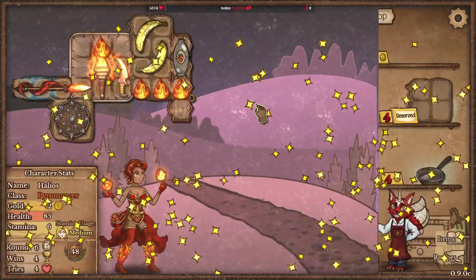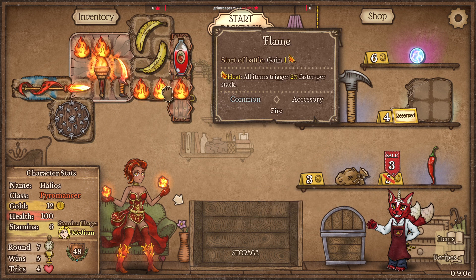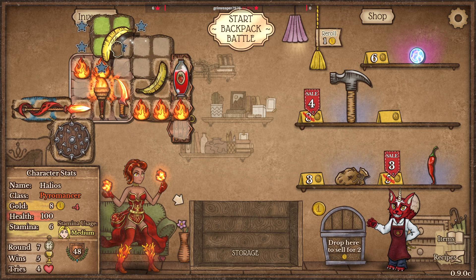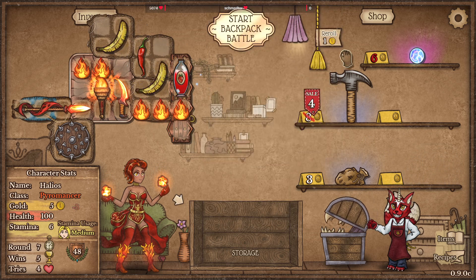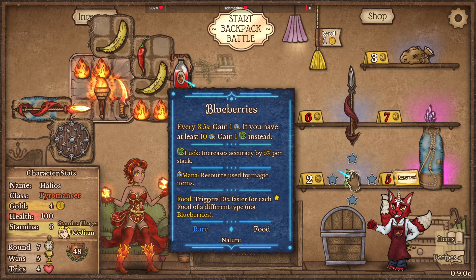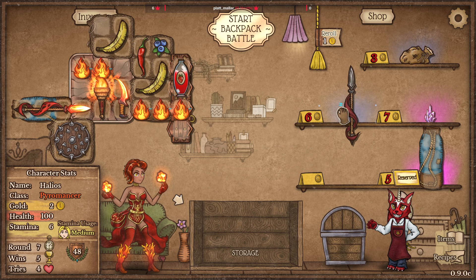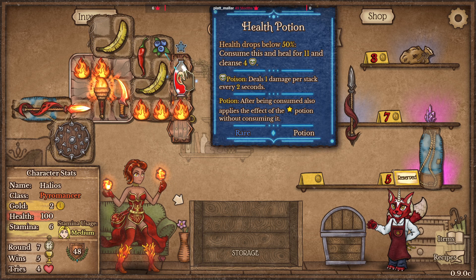Oh, barely won that one. Barely! I love the chili. You fire? No, you're natural. Definitely do the chili, take that. I'm going to do mana because I know that I need to build mana with what I'm picking next, which is going to be the fireball dude.